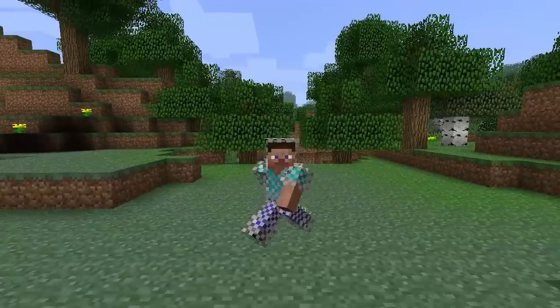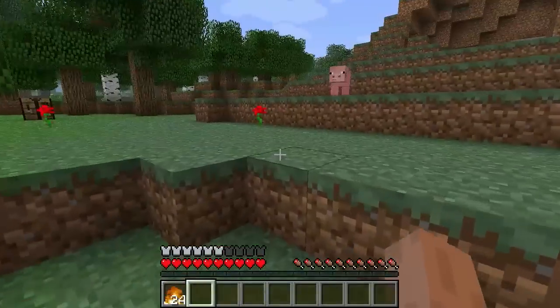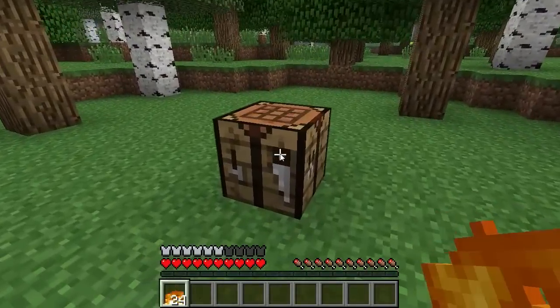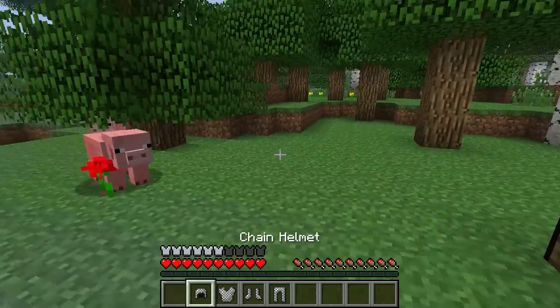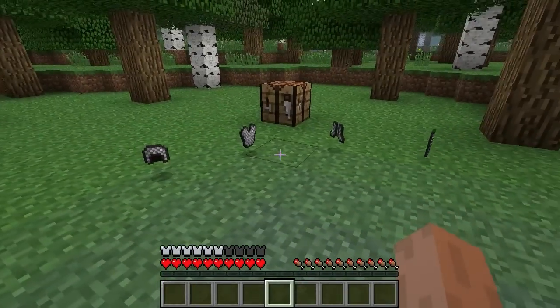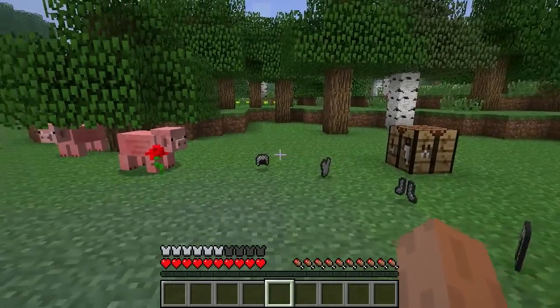Chain armour is known as the rarest form of armour in the game due to the fact that you are not able to craft it — you can only obtain it from mob drops or villager trading. However, from Minecraft in-dev all the way up to release 1.7, there was a crafting recipe for chain armour that required the use of fire. You weren't able to obtain fire unless you spawned it in using commands, so the crafting recipe was never visible in vanilla. With the release of Minecraft 1.8, the crafting recipe for chain armour was removed.